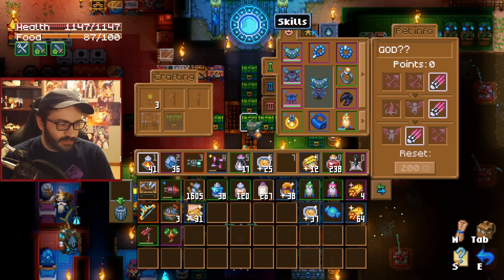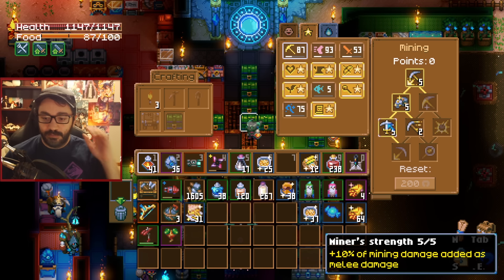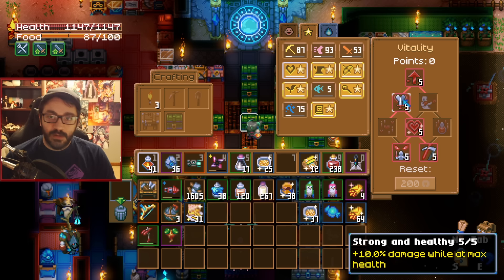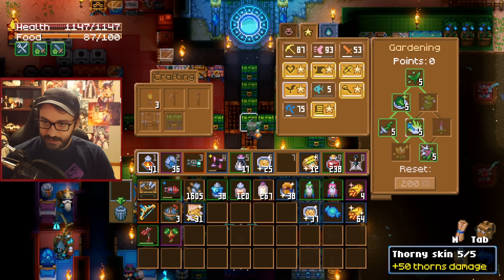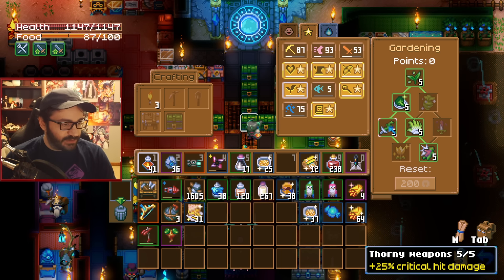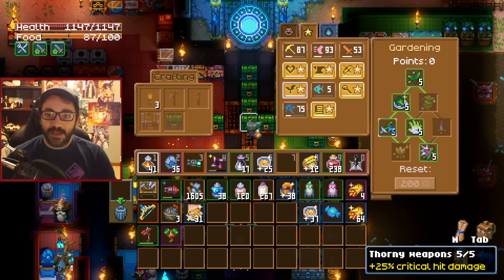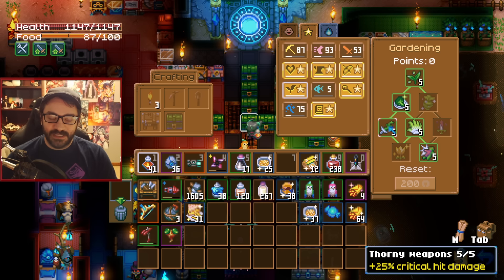For skill points: in your mining tree, make sure you have points in Miner's Strength for vitality — make sure Strong and Healthy is maxed out. For crafting it's helpful to have Unbreakable. For gardening it's pretty important to have Thorny Weapons, which gives 25% critical hit damage. The weapon attacks very quickly so even a little crit chance goes a long way, hence why the armor I'm using offers a ton of crit chance.